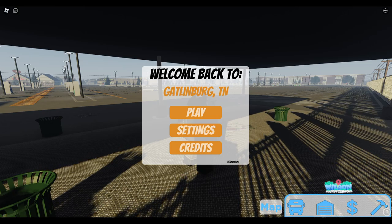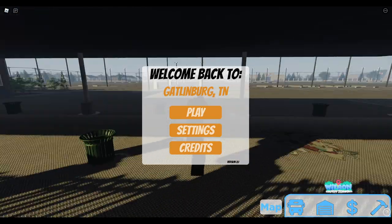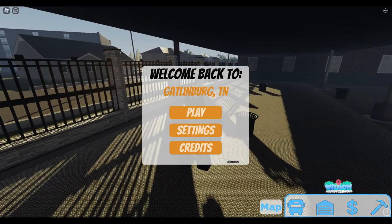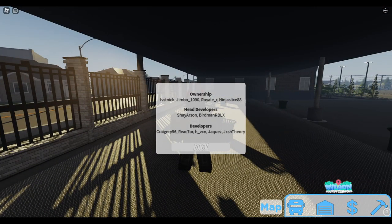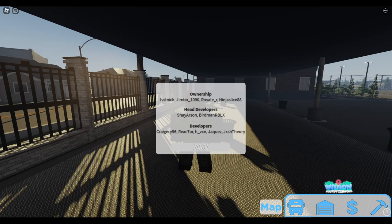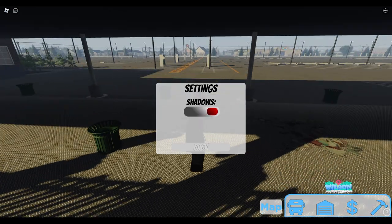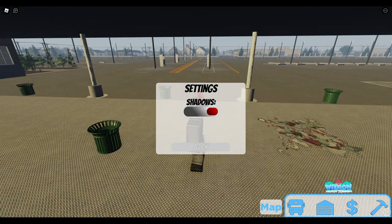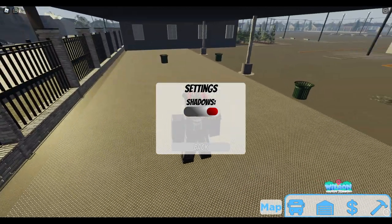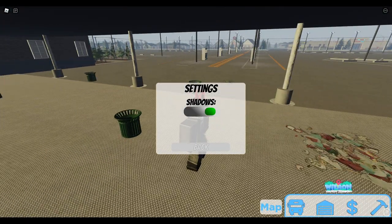Right off the bat you have a brand new starter screen. It's not the best, however it's what we have for now and it can always be updated in the future. You've got credits here — shout out to every single person on that list. And then you've got settings which will actually turn off shadows, which will reduce a little bit of lag.